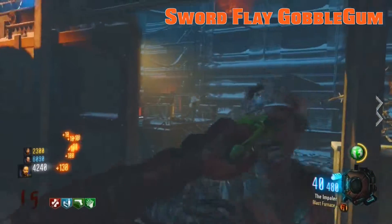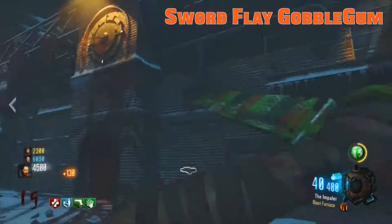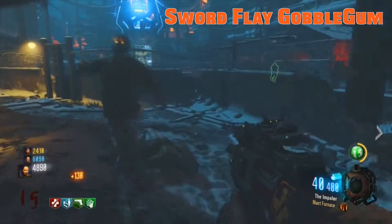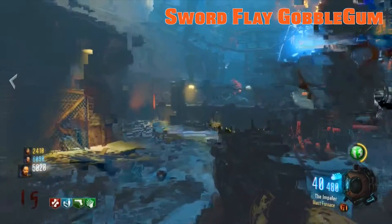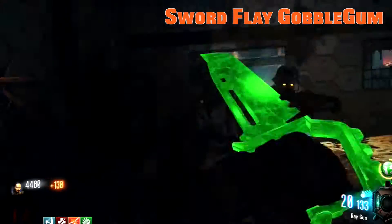First and foremost, remember you can't bank the Sword Flay like some other flavors. Do your best to hold off on activating Sword Flay until you're in some trouble and you can score big quickly. Sword Flay buffs the melee power five times, so you can count on one-hit melee kills on any wave.